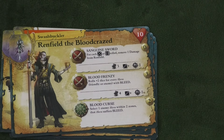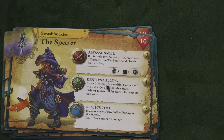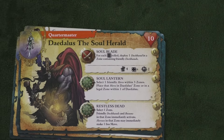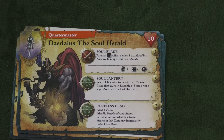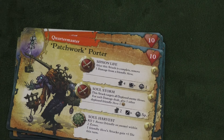Then we have Renfeld the Blood Crazed. This guy has that every five or six rolled, remove a damage — not as good as the Captain. He can cause people to bleed. Is he better than Spectre from the original game? I think I like Spectre slightly better. And then we have Daedalus the Soul Herald. When he rolls a six while attacking — and this is a powerful attack to begin with, four dice and four pluses to hit — for each six, a deckhand comes up. I like that a lot. He can pull heroes to himself, pick a zone and have all deckhands and bossuns in that zone activate, and heroes can make one free move. Very useful. I think I do like him better than the original Patchwork Porter.